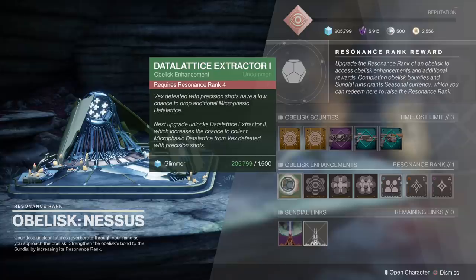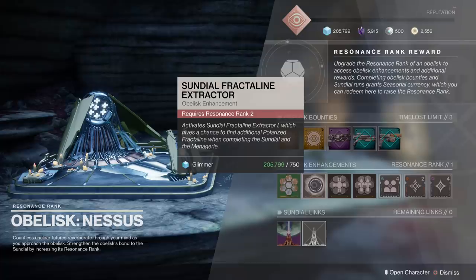As far as the enhancements go, there is a Data Lattice Extractor — make sure you grab that, it's really cheap. This one has the Sundial Fractaline Extractor, but importantly it also improves your chances at getting polarized Fractaline from the Menagerie. That's very important because Menagerie is an awesome activity with wonderful rewards. If you're new to the game, make sure you jump into the Menagerie — you can get awesome weapons and actually influence pretty significantly the types of weapons and rolls you're getting. Make sure you guys upgrade this here right away.